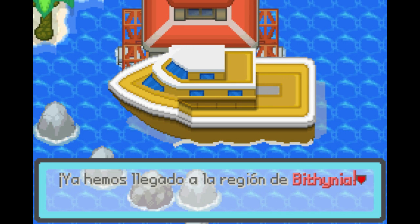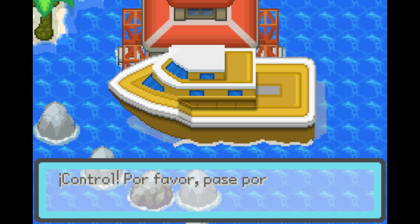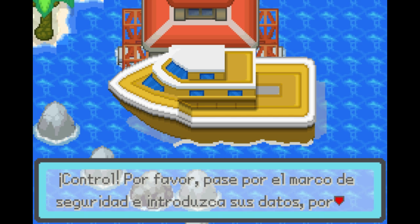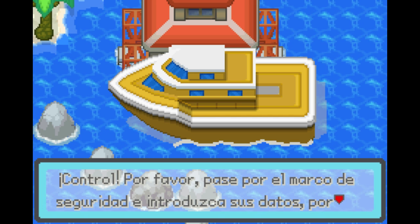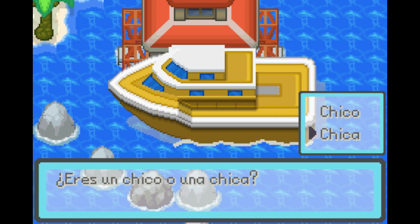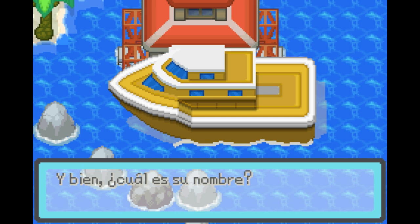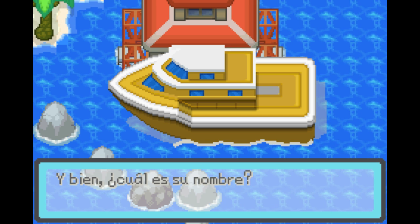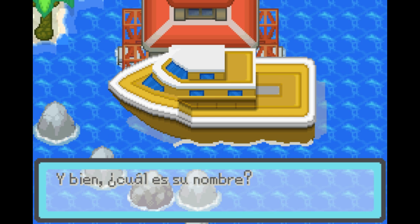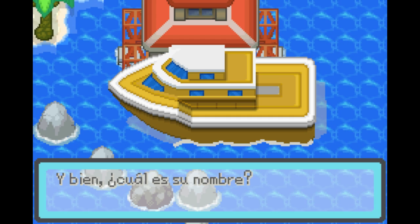It seems like we've arrived at a port. Now we've arrived to the Bithynia region. They ask you to go through security and give them your information. Are you a boy or a girl? That's so awesome — they've actually changed that. It's a change of pace because it's not the professor asking you; you're actually going through security. I guess that's just as bad, if not worse. And then they ask for your name, which actually makes sense, because security would ask you for your name.